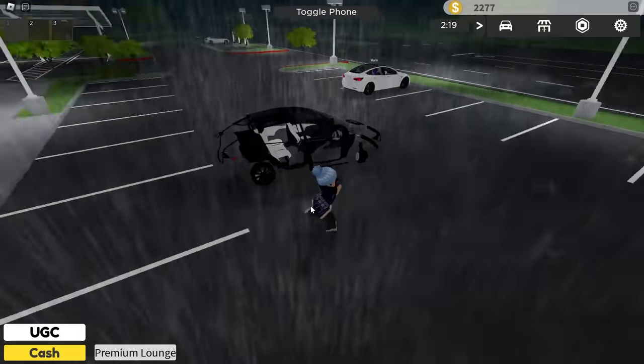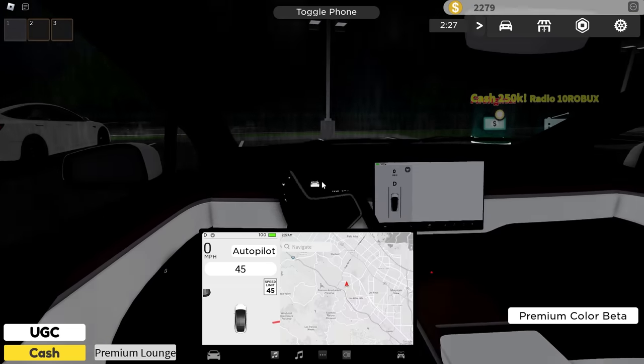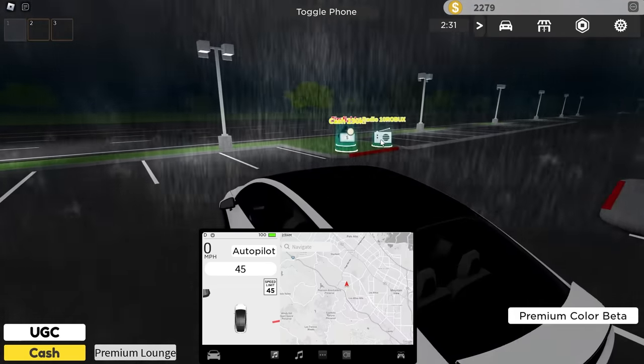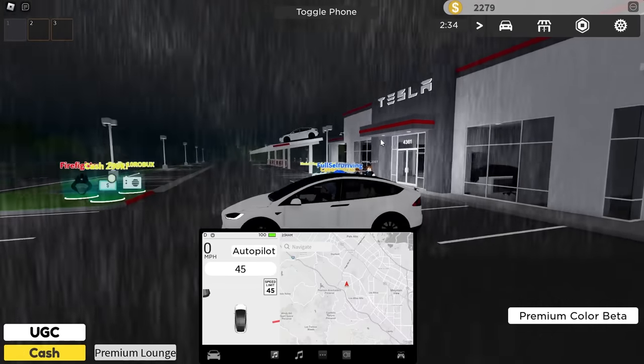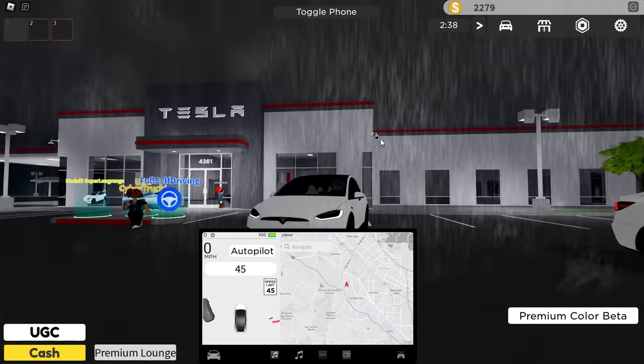Let's pop inside the car. We've got a steering wheel that moves — that's pretty cool. We've got premium colors but we don't need those. For the moment let's try out what we have for free. This is an autopilot game and apparently it's pretty good.